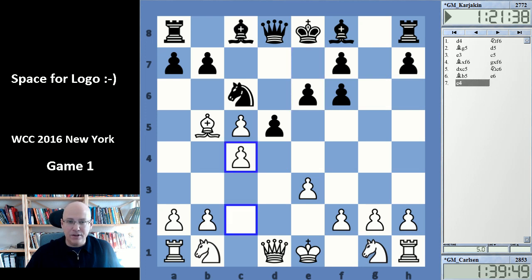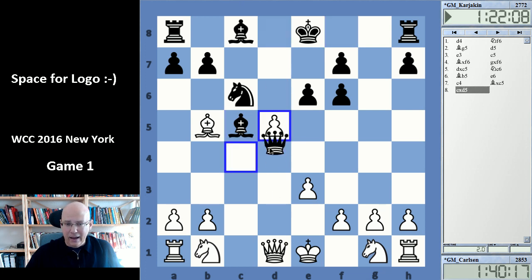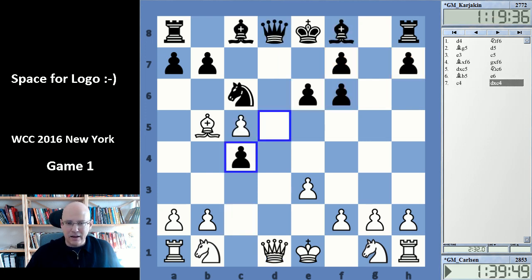This is probably the more conservative choice, and played quickly by Carlsen — has been probably part of his preparation. Taking on c4 is probably most logical. In other cases white would inflict an IQP on black, and that structure is really quite weak. Black has compensation with his bishops, but I think this is a very risky decision, especially against such a great technical player as Carlsen. So taking is very logical.